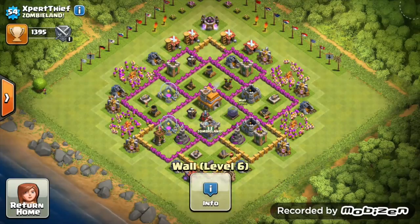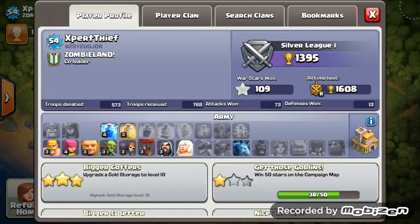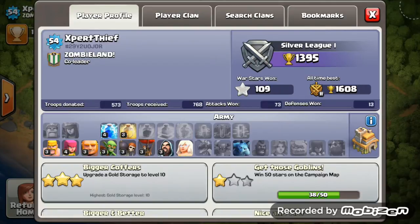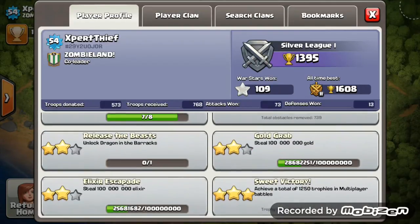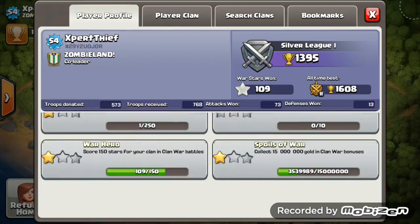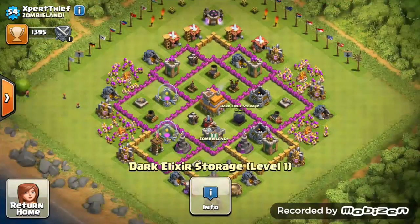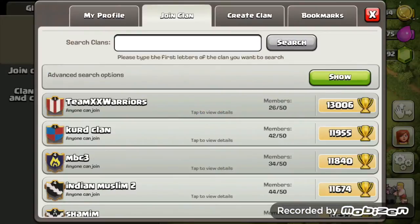You've built the dark elixir storage and you're halfway there, so that's good. You just turned Town Hall 7 by the looks of it, so just keep upgrading — there's not much to critique yet. Keep farming, you're in a good war clan, get those war stars up, get the 150-star achievement for that handful of gems, and just keep doing what you're doing. Well done, Expert Thief.